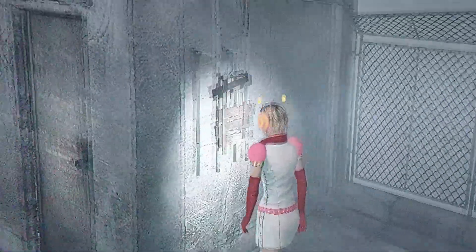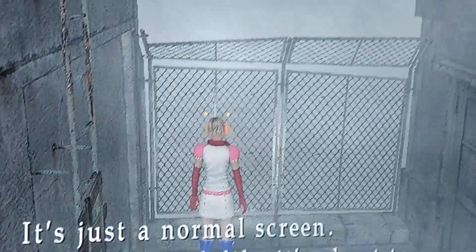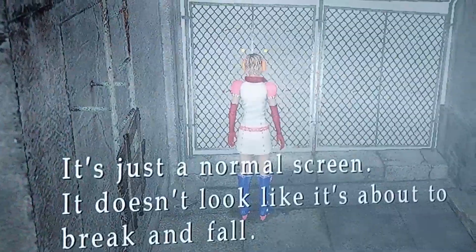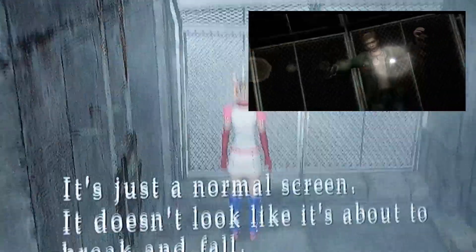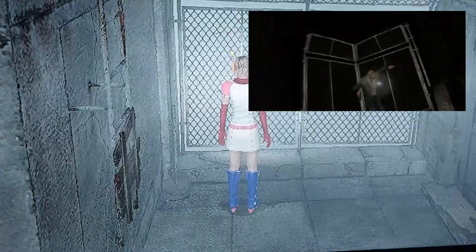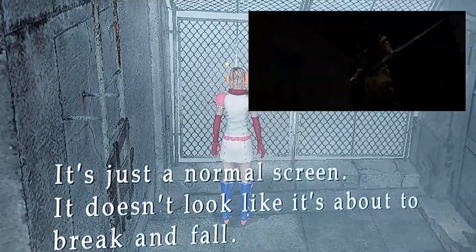If you go to the Brookhaven Hospital's rooftop and check the fence, Heather will make a comment. This is another reference to Silent Hill 2, being the same fence from where James falls. Again, you only get this on PlayStation with the Silent Hill 2 save.